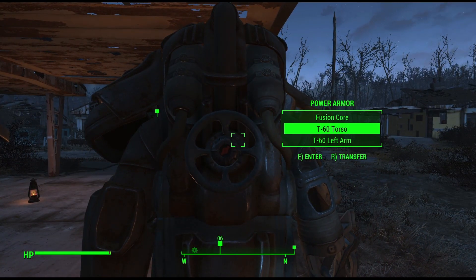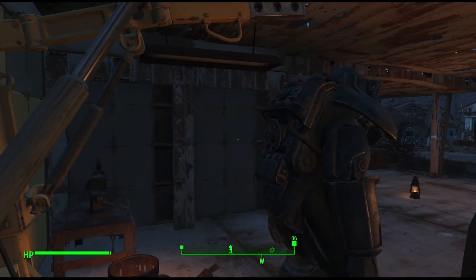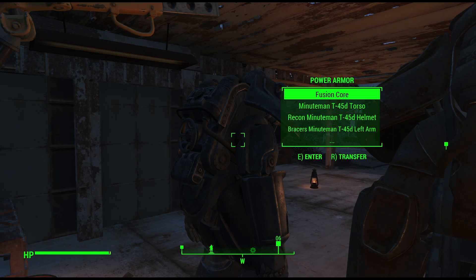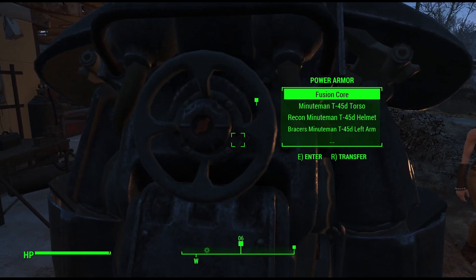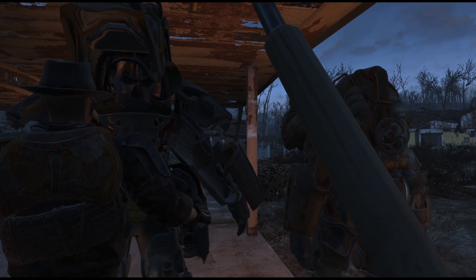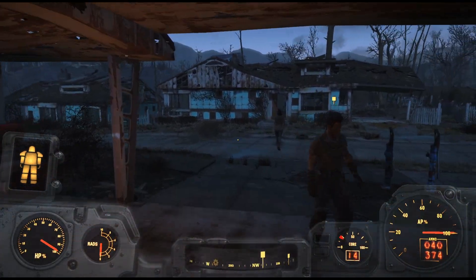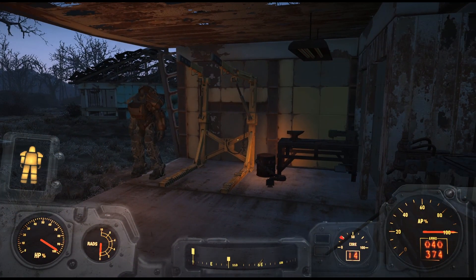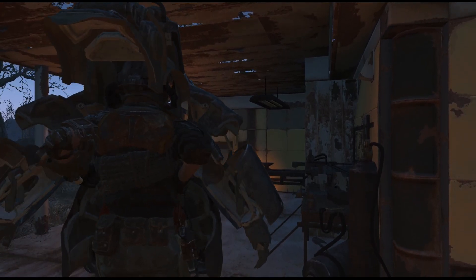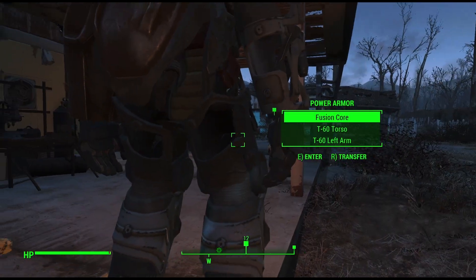Right now it has a T-60 left arm and T-60 torso. And this one has a T-45 D torso and left arm. Let's put this in the power armor stand just to see — the T-60 is obviously going to be better and have a better overall potential than what we have now. Maybe we can swap some parts out.